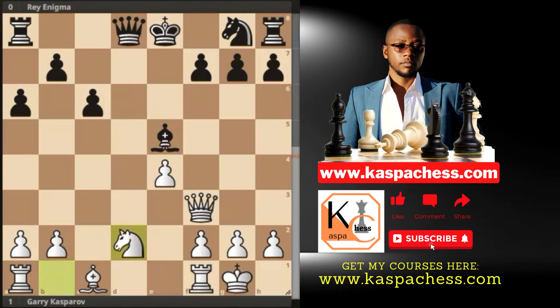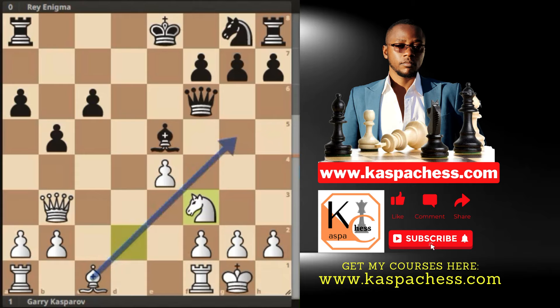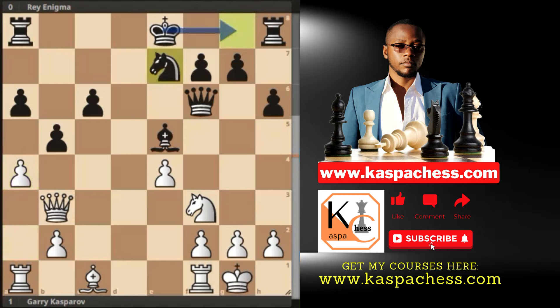Kasparov took back on f3. Stockfish prefers queen takes d6, and after bishop takes e4, queen b4 attacks the bishop and the pawn on b7 — putting a lot of pressure. But Kasparov took on f3, then Enigma went to take on a5. After knight d2, Enigma played queen f6 begging for a queen exchange, which would have been good for black. Just because your opponent offers a queen trade doesn't mean you need to accept it — if Gary took on f6, he'd only help black develop the knight on g8. Queen b3 was played attacking the pawn on b7. B5 by Enigma, then knight f3, and with the possibility of bishop g5, Enigma played h6. Kasparov replied with pawn to a4 — the minority attack.